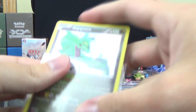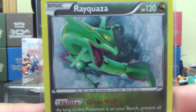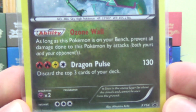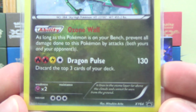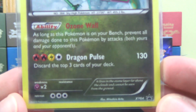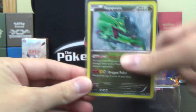Let's give you a close-up look at that right away. The promo Rayquaza — the never-before-seen promo Rayquaza — with the ability Ozone Wall. As long as this Pokemon is on your bench, prevent all damage done to this Pokemon by attacks. Dragon Pulse is 130 for 4 energy and discards the top 3 cards of your deck. Probably won't see much, if any, play, but you never know.